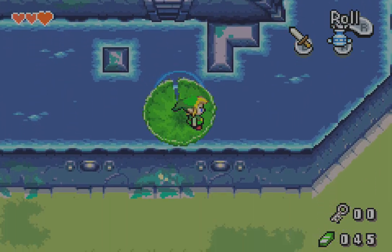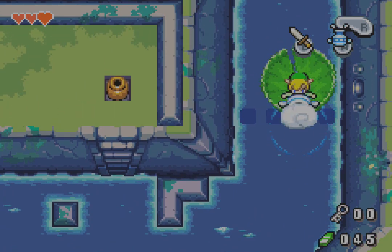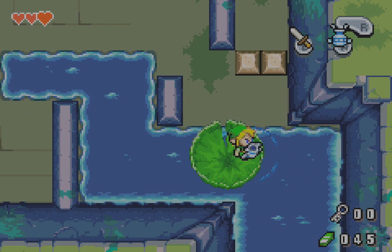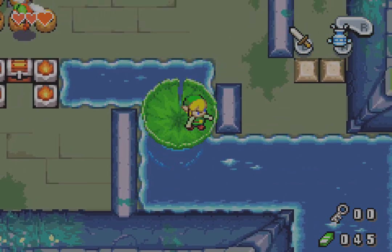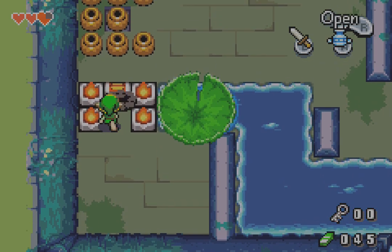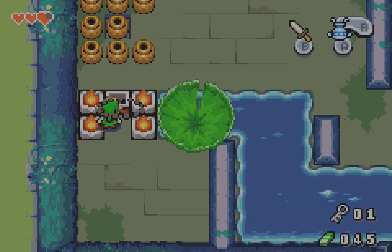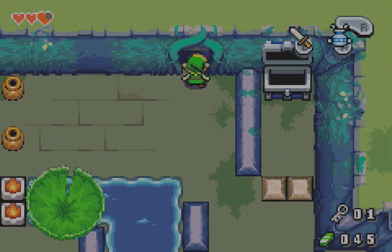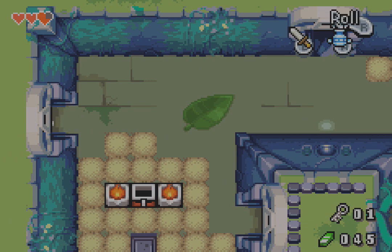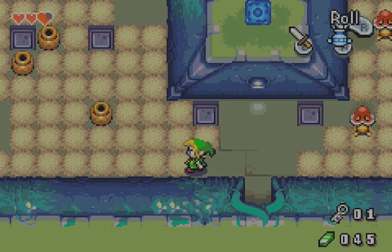I gotta go up this way. Where will this lead me? It seems we are in familiar territory once more. Remember this treasure chest we couldn't get before? Turns out we needed a lily pad to solve this conundrum. I got myself a key. I remember seeing the locked door, but I do not quite remember exactly where it was. Somewhere nearby there is a locked passage for me to take.